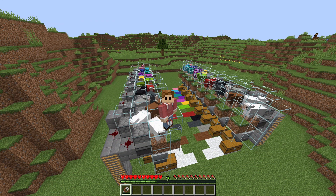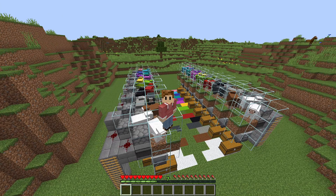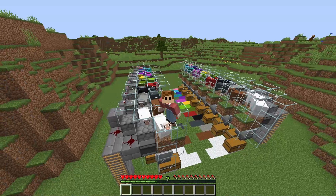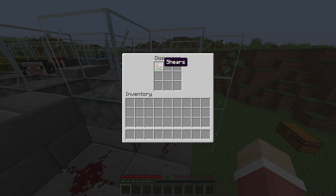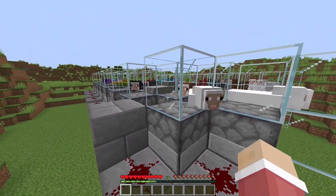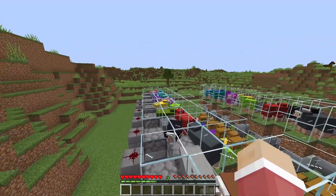Now when that is done, we need to place shears in the dispensers. For that we need 64 iron ingots minimum to make 32 shears for every single chamber of sheep — that is quite a lot if you don't have an iron golem farm. If you would like a tutorial on how to make one, I'll leave that in the top right corner or down below in the description. All you need to do now is place the shear into the dispenser — one in each dispenser on this side and the other side, minimum one, or more if you would like it to last longer without refilling.